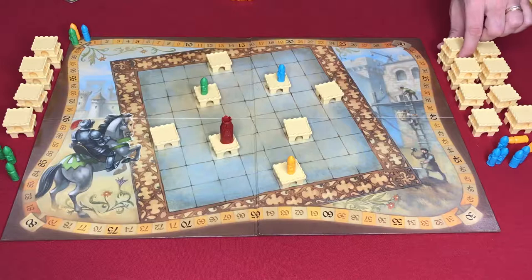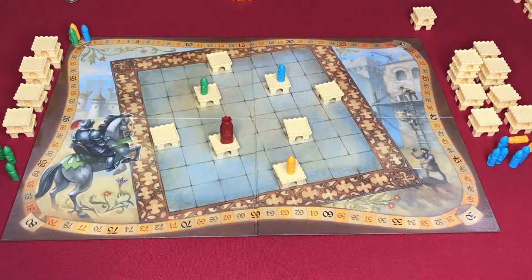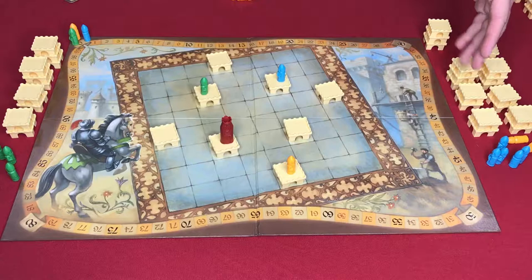When expanding, you cannot take from multiple stacks. The stack you choose, you must be able to play all the castle pieces or you lose them — each piece costs one action point. If you only have two action points left you cannot place the third one. You would lose that last castle unless you could place it on another stack that has fewer than three castles. If you have nowhere else to place it, return it to the supply.